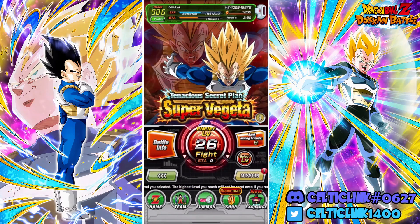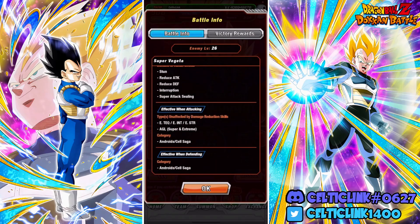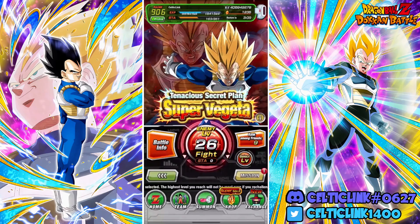Hey everybody, CelticLink here - we're back for another Dokkan Battle video. It is live: we have the EZA battle for the Dokkan Festival STR Super Vegeta and this year's Sand Day campaign. I cannot tell you how much I've been waiting for this battle to go live. We have an effective category of Android Cell Saga, and we want to prioritize Extreme TEQ, Extreme INT, Extreme STR, and AGL types - for AGL we can do Super or Extreme.